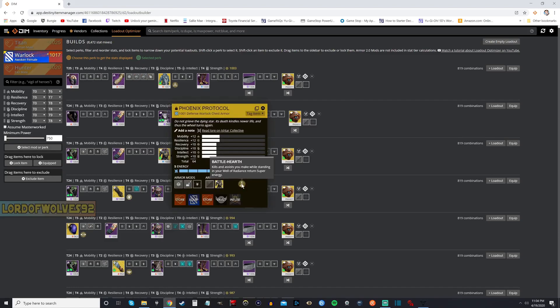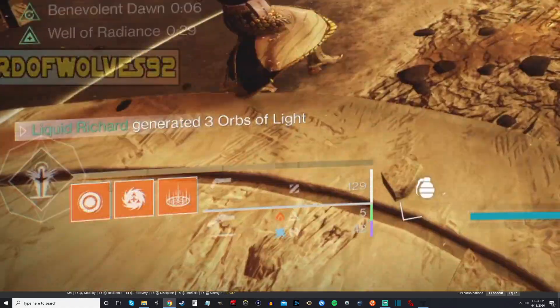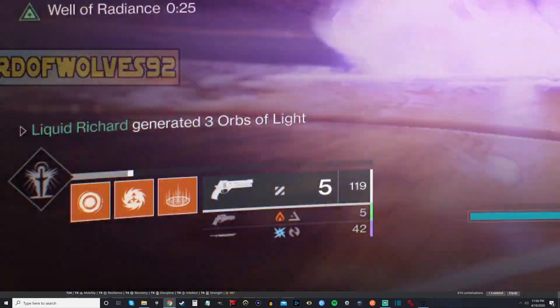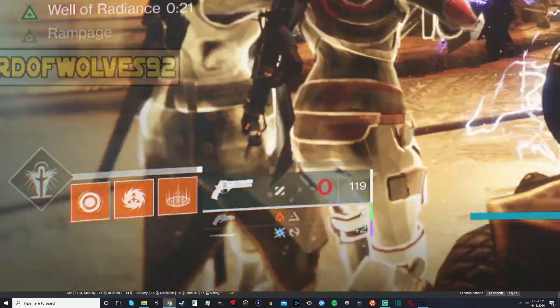The Phoenix Protocol has this really cool perk called Battle Hearth: kills and assists you make while standing in your Well of Radiance return super energy. So we put down a well, we kill some enemies, we get some assists, and we'll get more well energy back — giving us more uptime on our wells in these really hard activities.